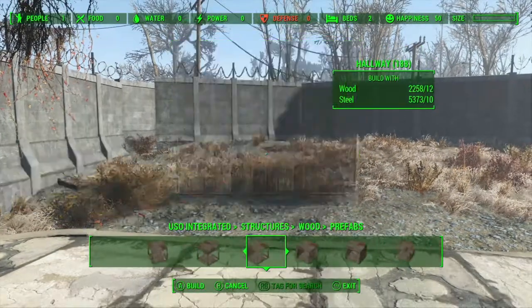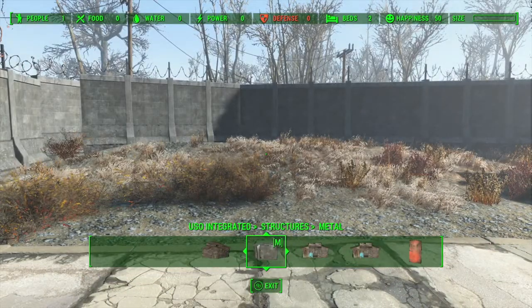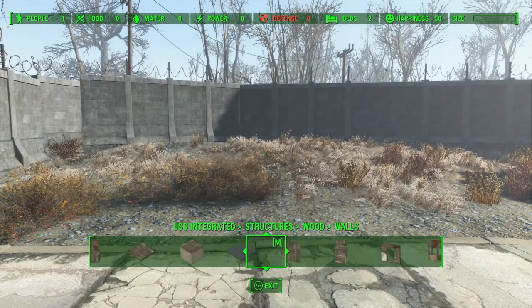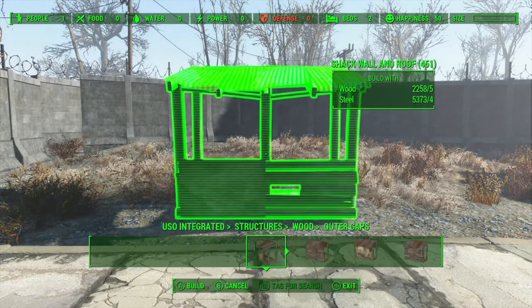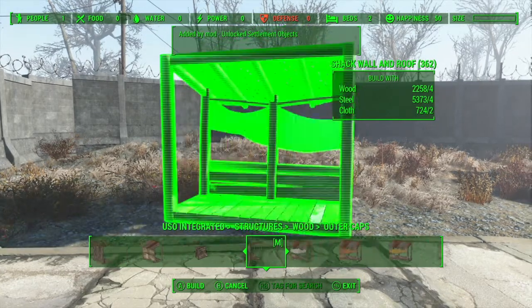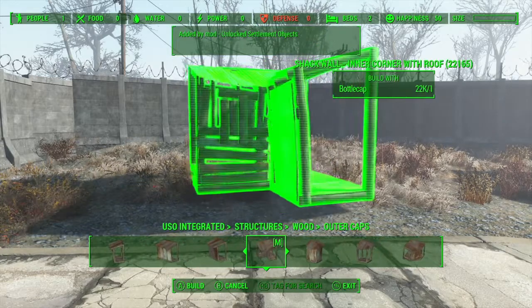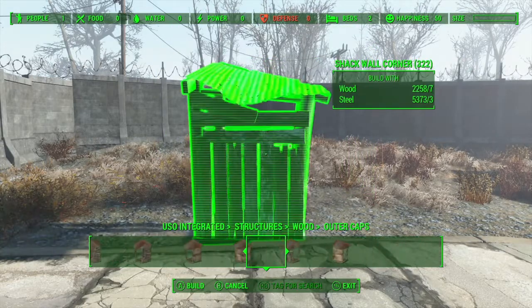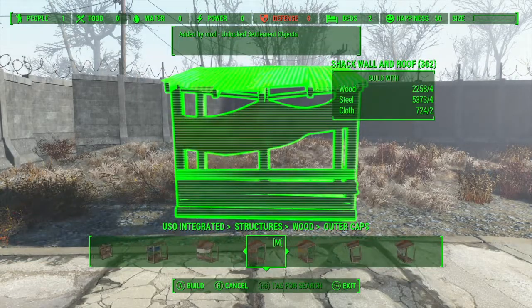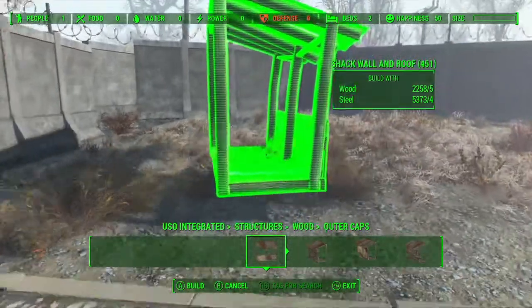We could go with a prefab but I don't think there's gonna be any that really fit very well — definitely not. So now we want the wood, and we want to use some of these pieces first because this one especially is really good. That one's not too good because they've got pieces of wood in the way. You could make this yourself I suppose, but I like using what's given to me. This kind of thing looks really good.